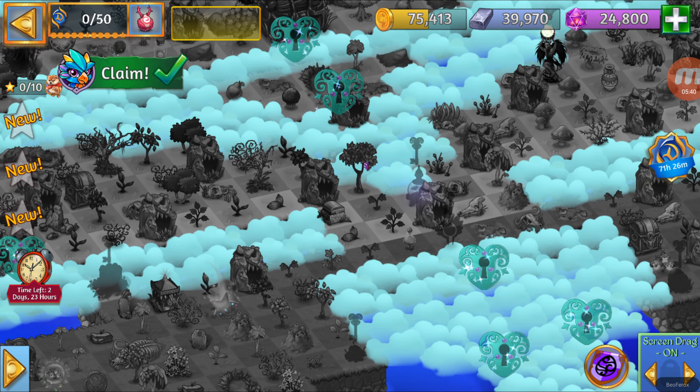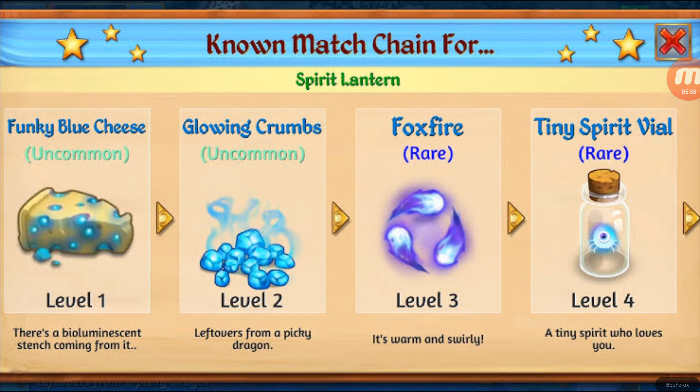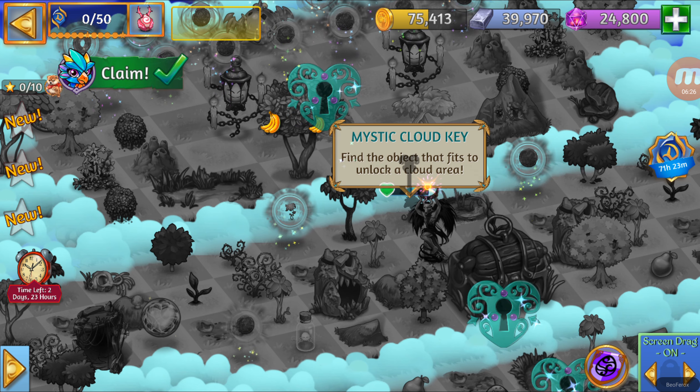For this next Cloud Key, right behind the cave over there, you need to destroy the Zomblings and they are going to give you the cheese, then the sequence of the chain to get that one. By destroying the Zomblings, you will get the Funky Blue Cheese, then you can keep merging it to get the Glowing Crumbs, Foxfire, and Tiny Spirit Vial. From that, you get the Fancy Spirit Bottle, which is going to be that Cloud Key over there. After getting that, you go for the Mystic Lantern, and when you touch the Mystic Lantern, you will get another chain. The Spirit Rose Chain is going to be used to open that Cloud Key right over there.